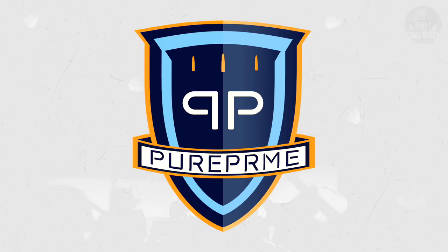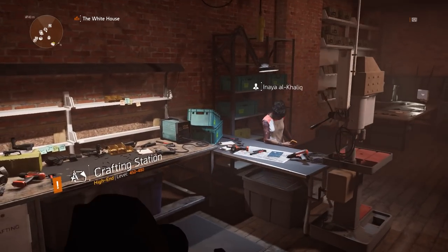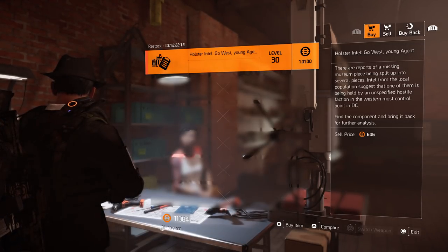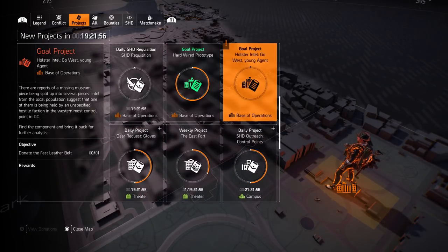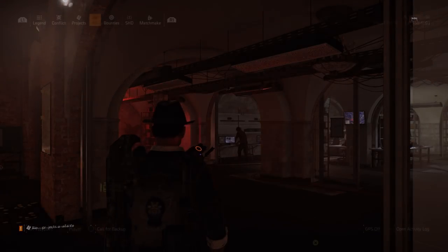The first thing we have to do is go to Anaya and buy a project from her. Just walk up to her and hit that buy button. You will see this project — the holster intel, 'Go West Young Agent' — and this is one of many projects we need to finish to get this ultimate holster. But let's begin at the beginning. Just go to your project and you will see this goal project: holster intel, 'Go West Young Agent,' and a little text on the left side. This means go to the most west control point.